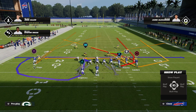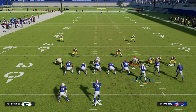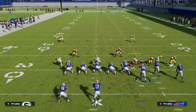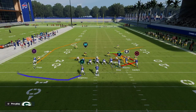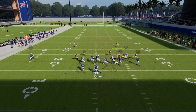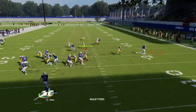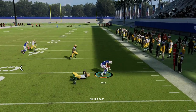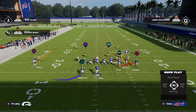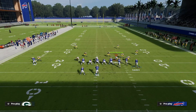The bunch is a great formation to create natural rubs. For example, if I take this player and put him on a flat route to get him to run into the circle receiver's guy — as you see, they run into each other — now I can throw the flat and get 10 to 15 yards against man-to-man. That's a simple little way to do something like that.